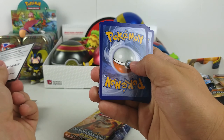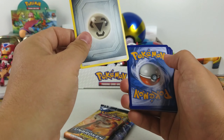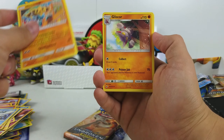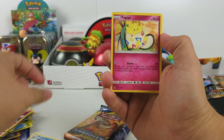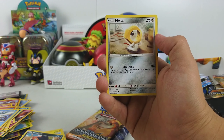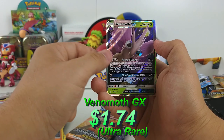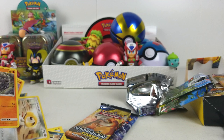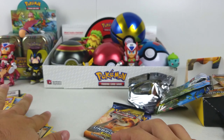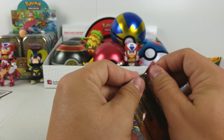We all want that Reshiram Charizard Secret Rare. Fire, Steel — ooh, something's back there. Goliath Score, Frogadier, Togepi, Pikachu, Markro, Rhyhorn, Murkrow, Meltang, Rhyhorn again, and a Venomoth. Wow — two different Rhyhorns in that pack. Yeah, look at that — they do it all the time. I feel like they do a lot more doubles in the fighting packs.